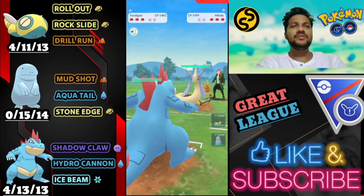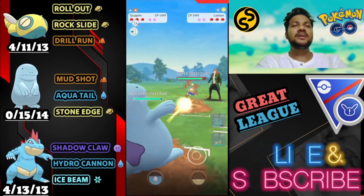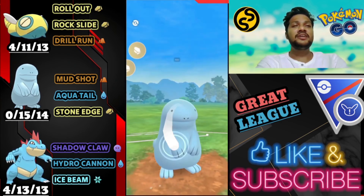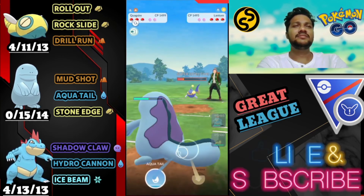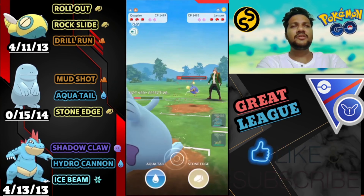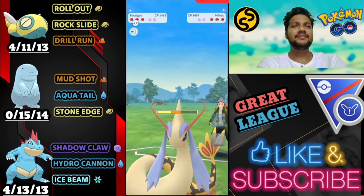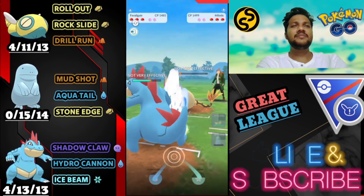Moving on — Feraligatr versus Shiny Milotic. Shadow Glow does some damage but not much. I mistakenly switched to Quagsire — I thought my Quagsire had the Mud Bomb, I should have switched to Dudunsparce here. I did a big mistake. But the opponent goes for Thunderbolt on Quagsire — I don't know why. This is all like level one players. Let's farm it down. He's bringing Milotic again — let's go for the Stone Edge and then bring back Feraligatr. Let's go for the Hydro Cannon. I know it's not very effective but it still does damage — bye bye to Milotic!